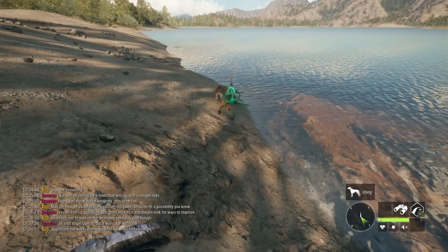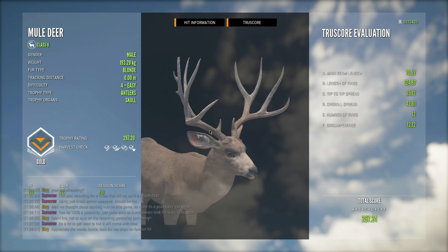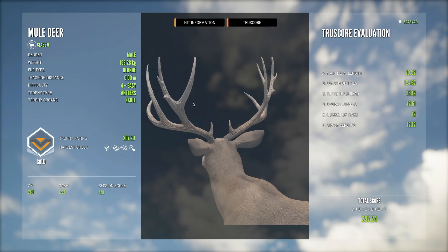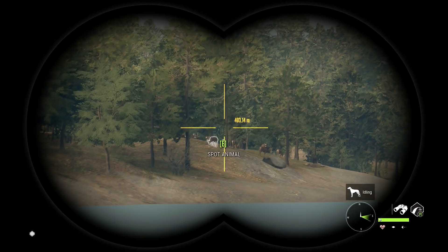There's our buck — a beautiful mule deer. Checking him out: 297.20, so very close to being 300 plus. This is definitely one of my favorite level 4 racks; I think it looks really good. There is one that has slightly longer tickers off the sides that scores a little bit higher, but this guy still makes for a beautiful start.